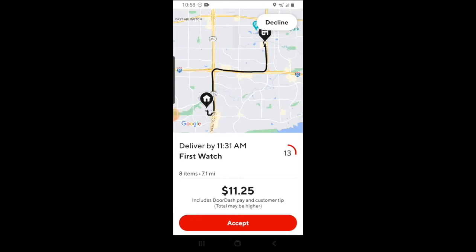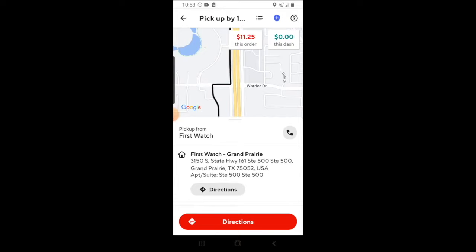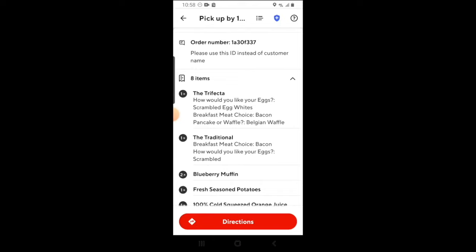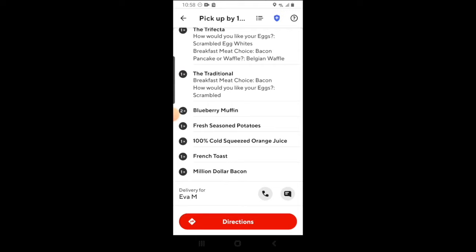You'll then be taken to a screen where you'll get some information that will help you complete your delivery. You'll see the restaurant that you're heading to and the exact address. If you scroll down further, you can see the order number, which you'll need to give the restaurant once you arrive. Right below that, you'll see the number of items in the order, and if you click on the arrow, it will display every single individual item. At the very bottom, you'll see the name of the person you'll be picking up for. If you need to contact them at any point, you can call them using the phone icon or text message them using the message icon.